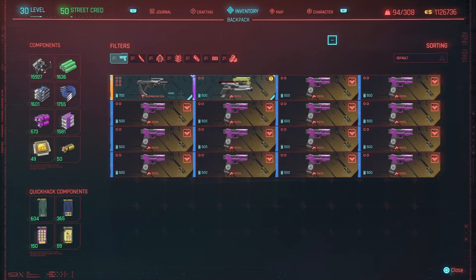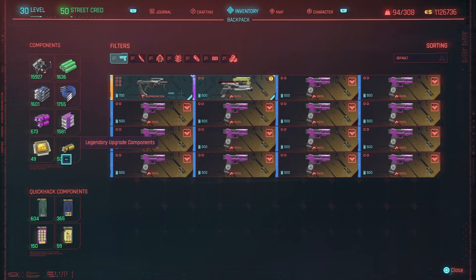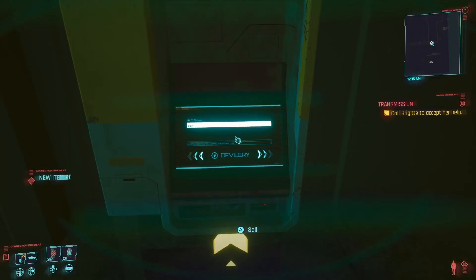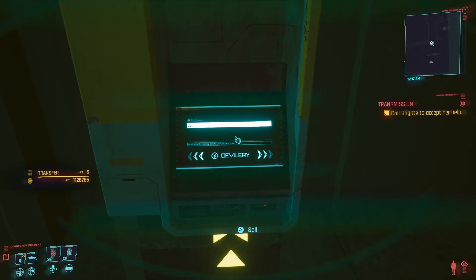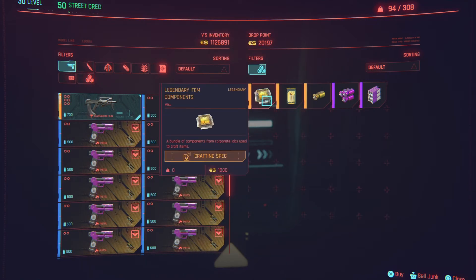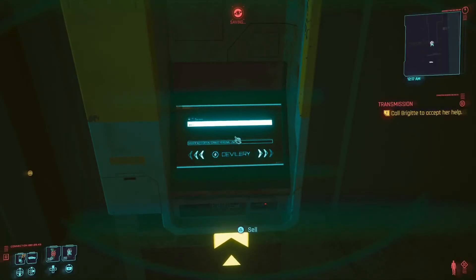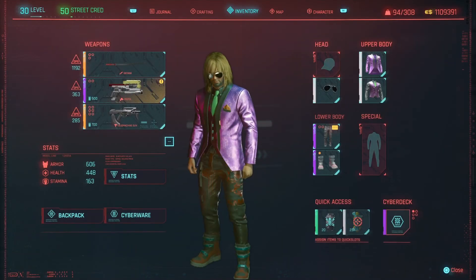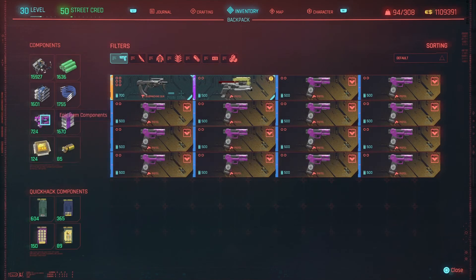You can duplicate anything you want to. Look — legendary upgrade components. Sure do wish I had more of those. Pause and sell. Check the inventory backpack — look at that. It takes no time at all to do anything.